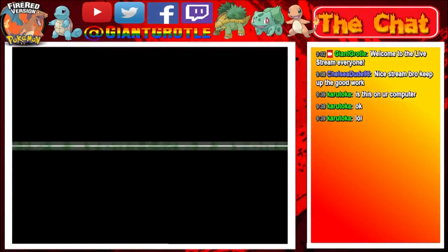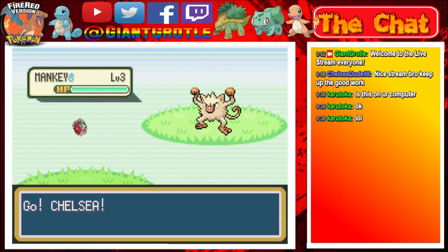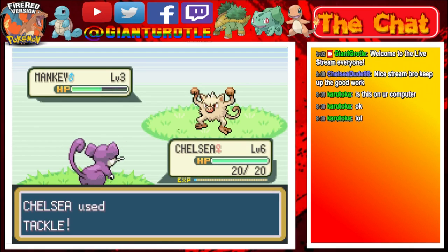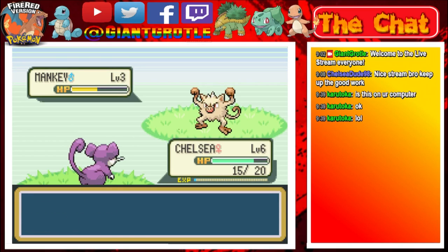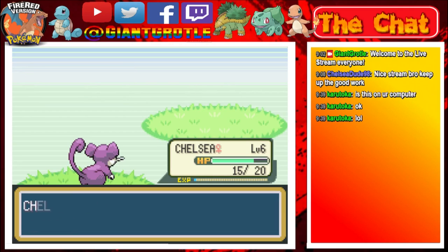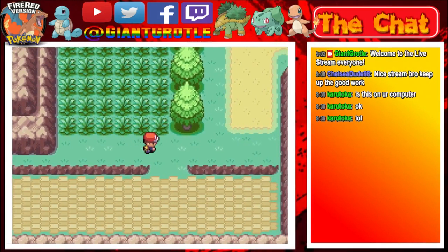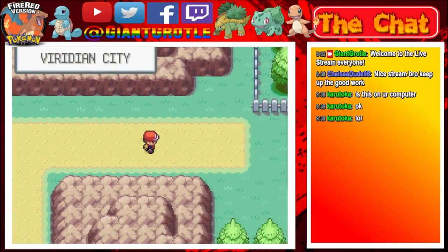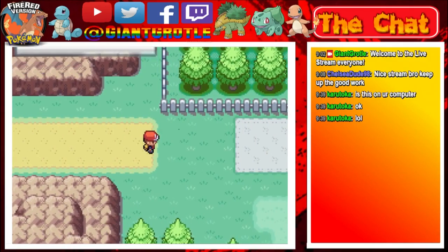So we're going to go to the next route, and here's a Mankey. I forgot to read the route number so I'll go back and do that real quick. I'm going to just tackle this Mankey. Chelsea fainted the Mankey. I went back to see what route number this was — it's Route 22. It's later in the game, actually near the Pokemon League.